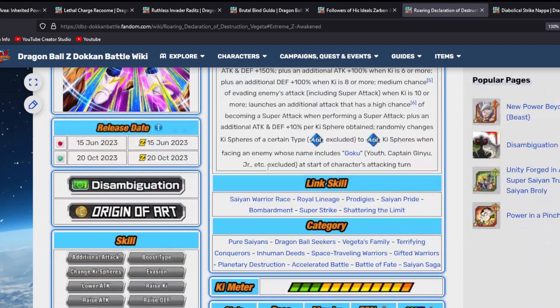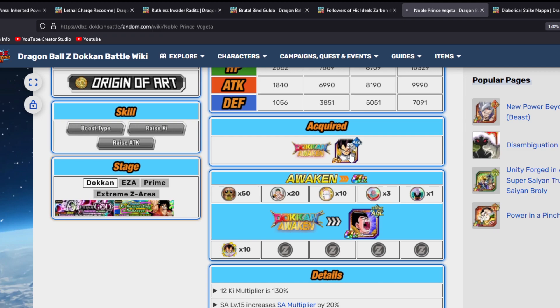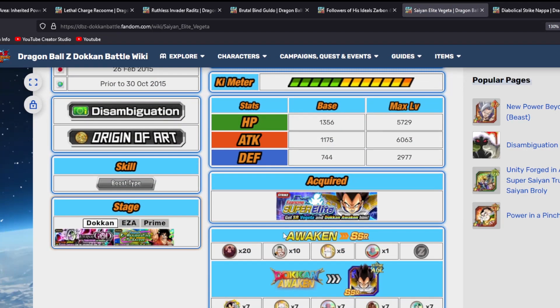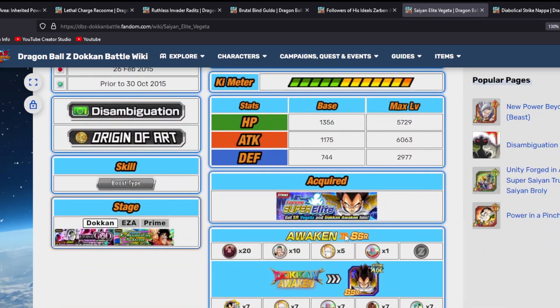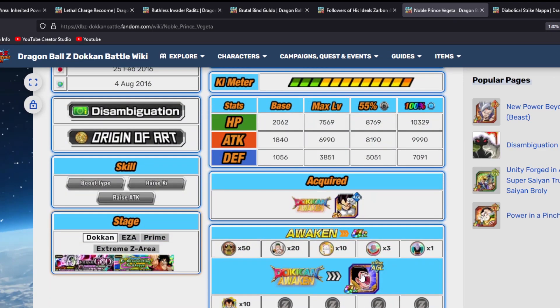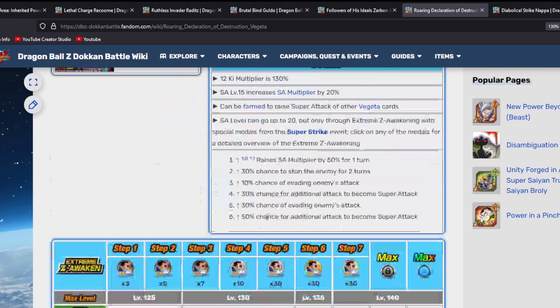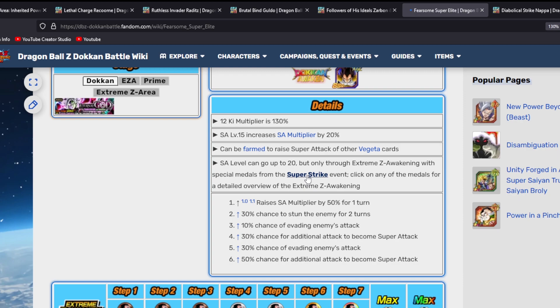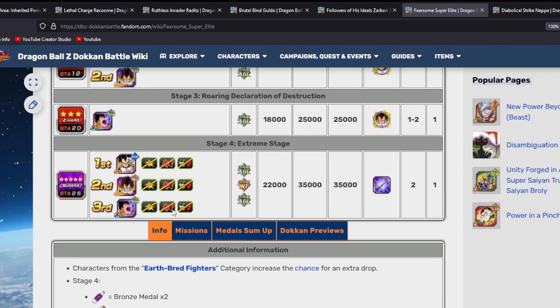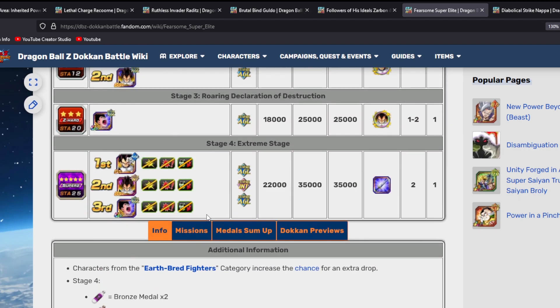The first character is the free-to-play Super Strike Vegeta. You're going to acquire him from the Super Strike event. You'll need 10 Awakening Medals to Dokkan Awaken him. Farm about 20 copies from stage one, then do stage two to Dokkan Awaken him. Make sure he's maxed out when he hits his UR state. You can do missions for medals along the way. Then for EZA, go to stage four of the Super Strike event — Earthbred Fighters is the boost category — and farm the medals via missions.